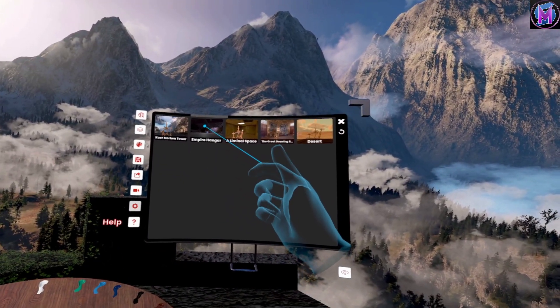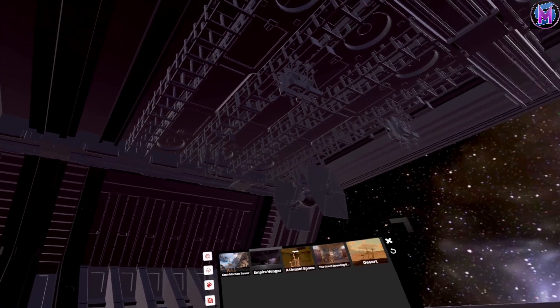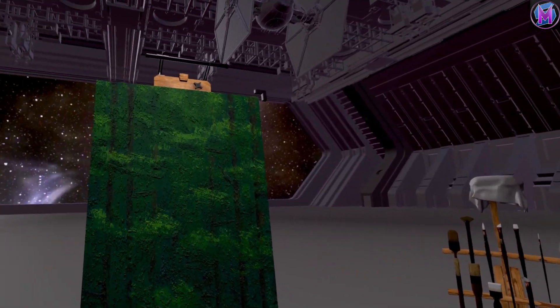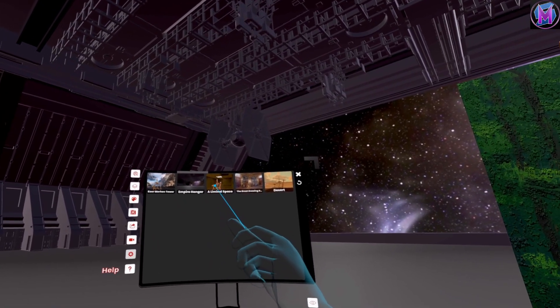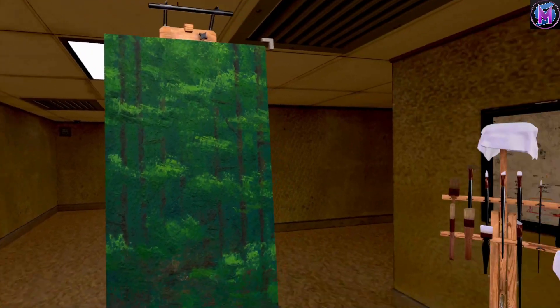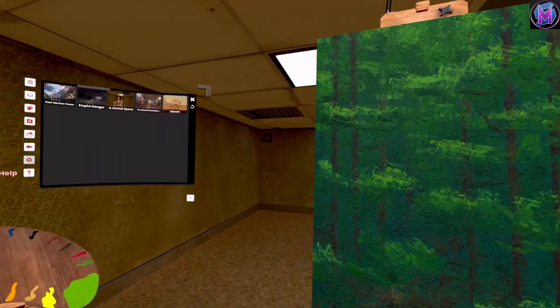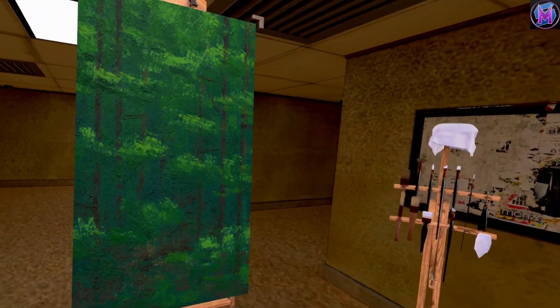Or maybe we'll go to the Imperial Hangar. And now here we are in the Imperial Hangar — TIE Fighters and everything, looking out into space. A liminal space — much smaller, tighter area. I guess we're painting in some back rooms here, as it were. Hopefully nobody will come and join us while we're painting here.